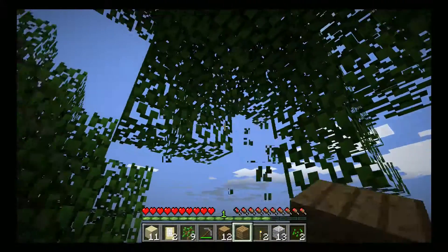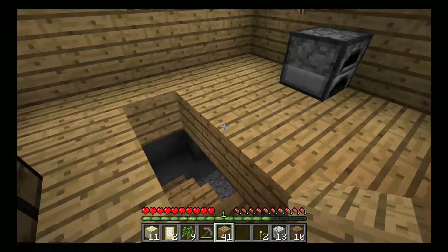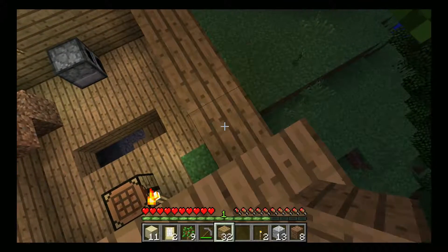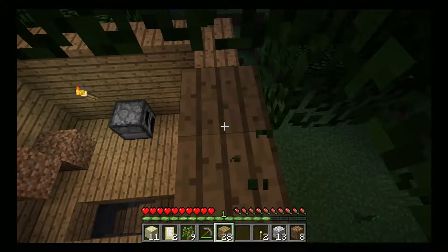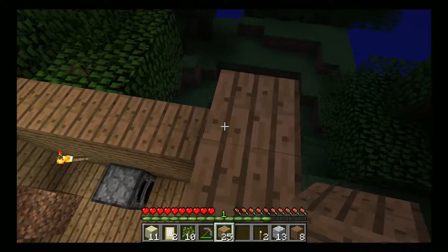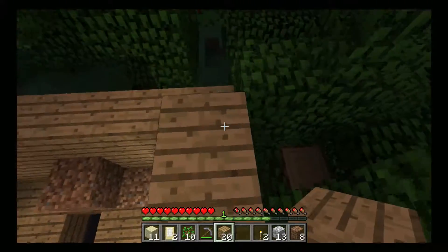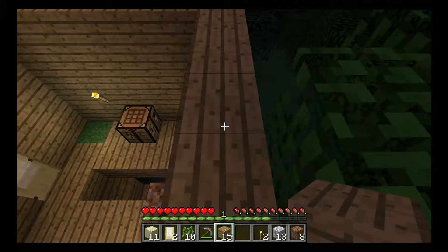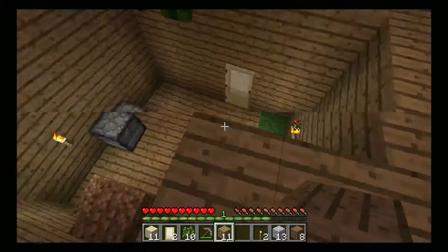We got an apple! Now we've got stairs going down into our mineshaft and a wooden floor. We just need a roof and ceiling. In my previous game I had a really cool setup — I was on a hill with a lot of land, not just an island. I had a big tower with a stone wall, basically, with a gate, and I had cows for food in a pen.